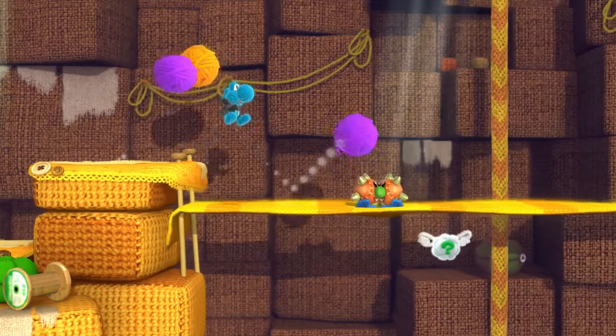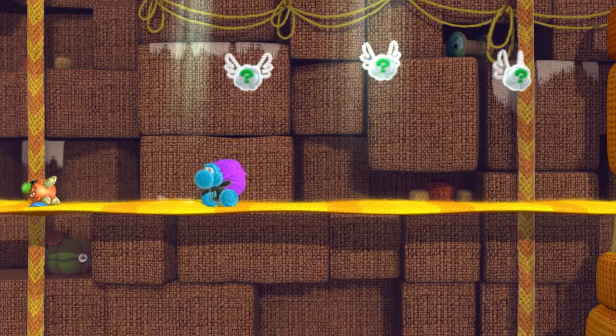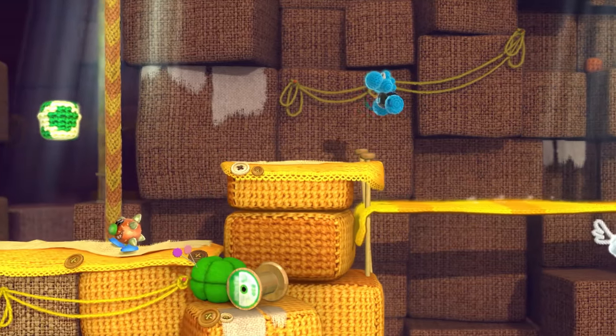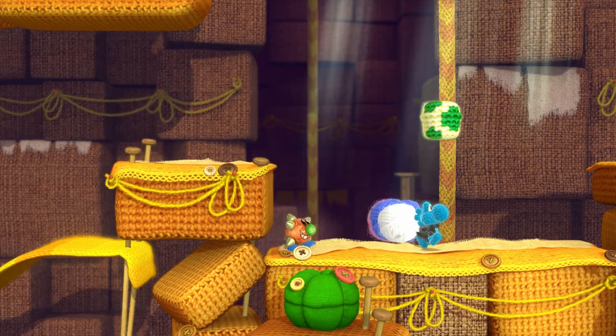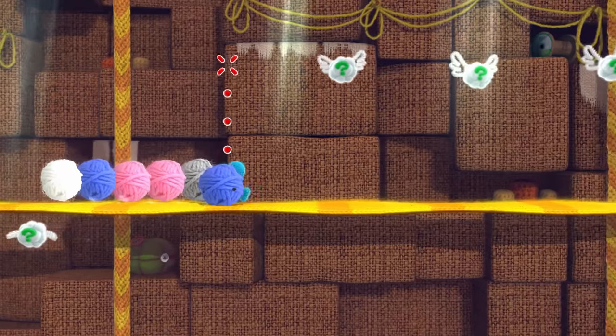We've got some new enemies here — these little spiky guys. You can't kill them unless they run into each other. So this guy here, if I just throw an egg at him, he just rolls around. You can also use Yoshi's tongue to knock these guys around as well. But that's really all you can do with these guys — unless there's a friend next to him, another spiky enemy, there's no way you're killing these guys.